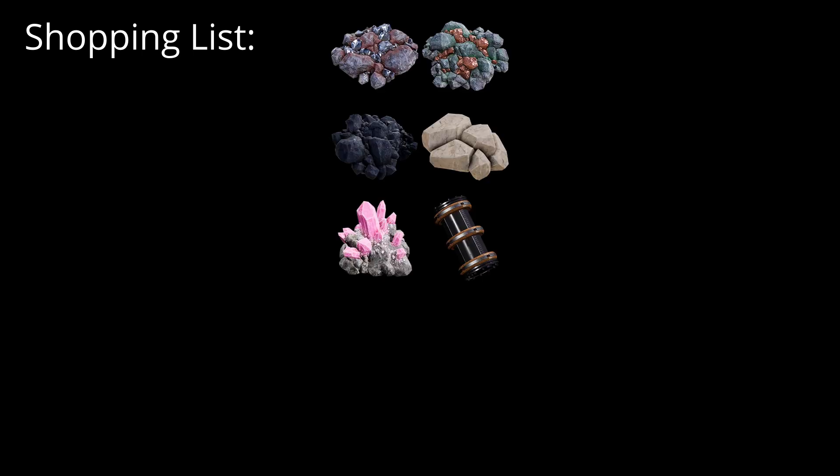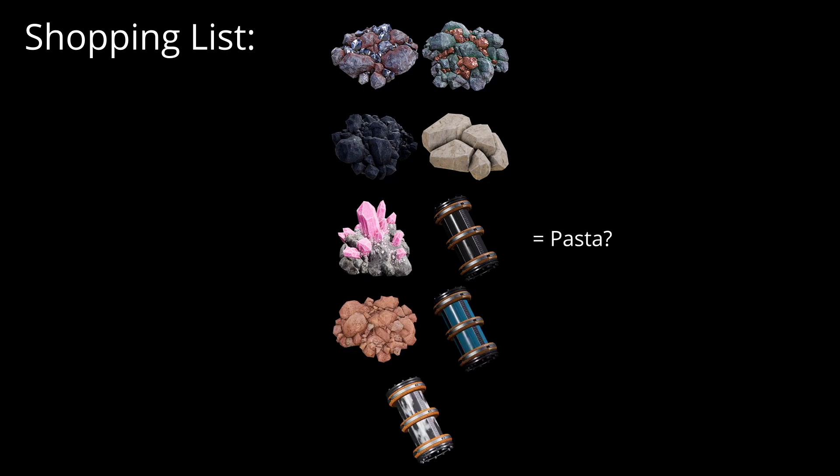So the resources we need to get are as follows: iron, copper, coal, limestone, quartz, oil, bauxite, water, and nitrogen gas. Bit of a weird ingredients list for making pasta, but we're just going to trust the process.